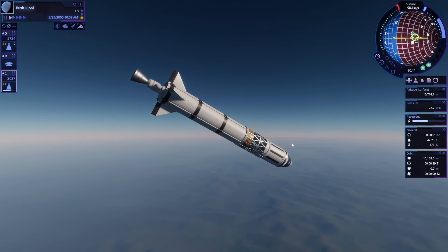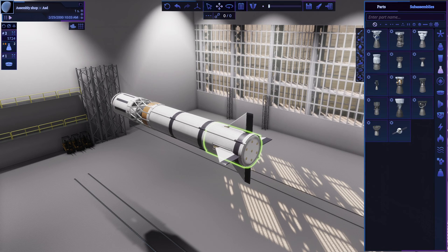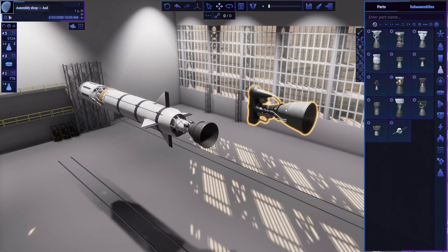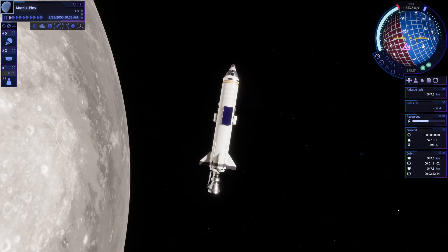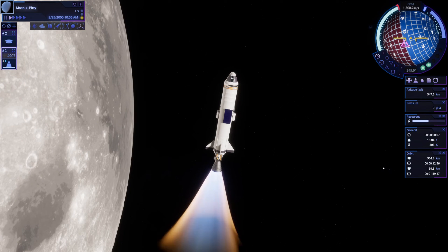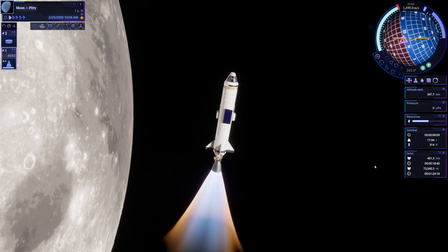I've added a new fuel pair, kerosene and liquid oxygen, and several engines that use it. All fuel tanks can be fueled with this pair too. I've also changed all engine flame effects. It not only depends on the size of the engine, but on fuel pair too, and has variations between engine models.